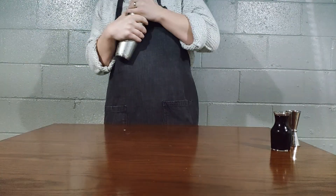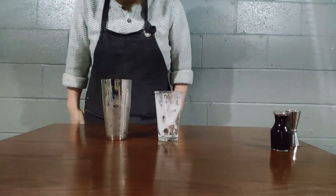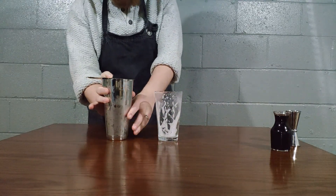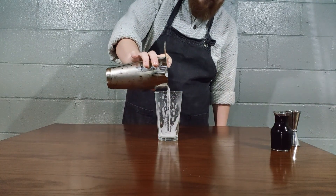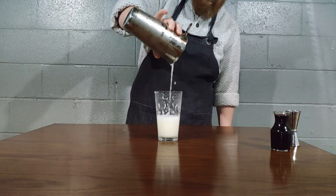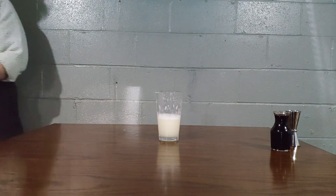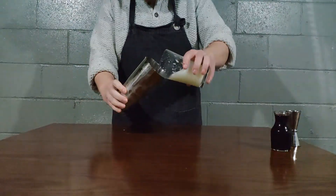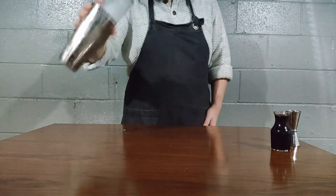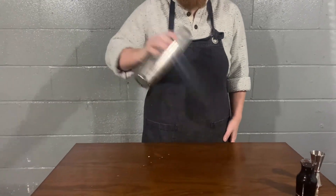Slap the shaker shut and give it a hearty shake. This one's going to be a reverse dry shake, which means we're going to shake it one more time without ice. Take your Boston shaker, separate it — sometimes slapping the side helps. Put your Hawthorne strainer on top and pour it back into the Boston glass, then dump out all the ice and give it a nice hearty dry shake. A dry shake always gives you tight bubbles, which I find gives it a better look. Once shaken, take your Hawthorne strainer and begin pouring it into the glass.